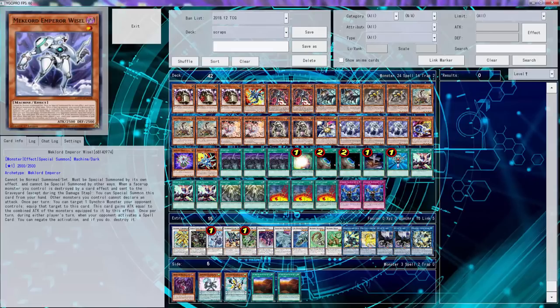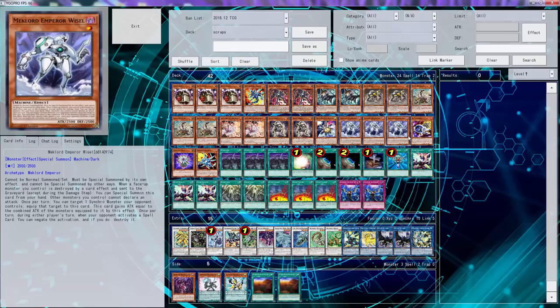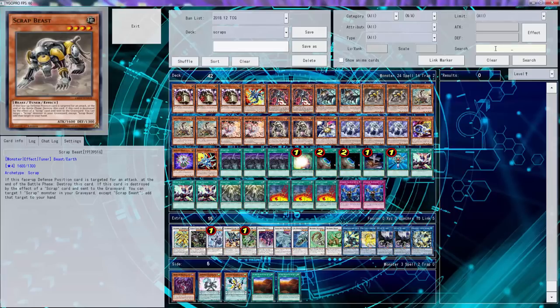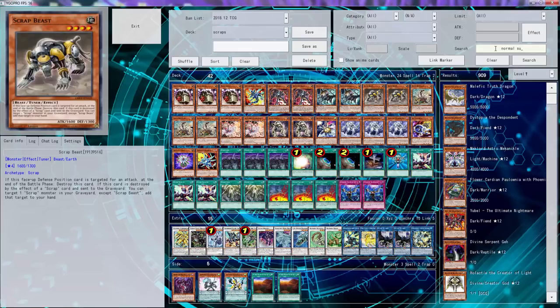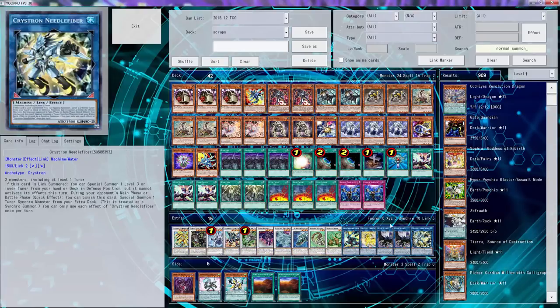We'll just keep it with the Wisest because this is what they were originally playing back in the day when this deck first got attention. Wiser was very important to this deck. We can't do Planet Finder because that wastes our normal summon. Anything that gets us an additional normal summon - I think I'm doing this completely wrong anyways.